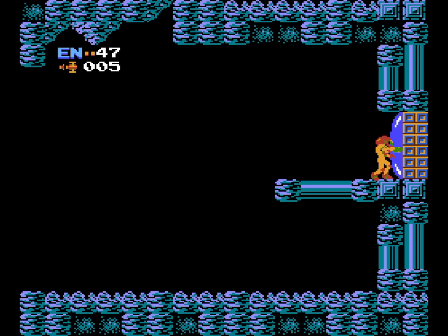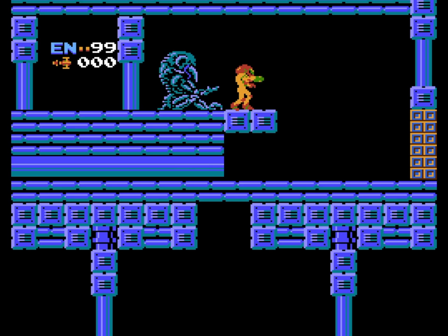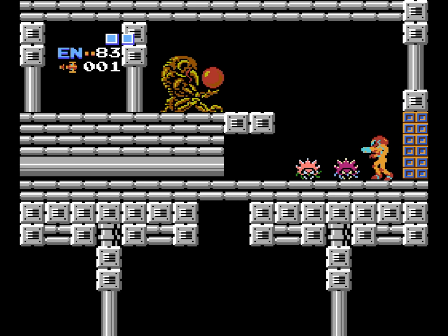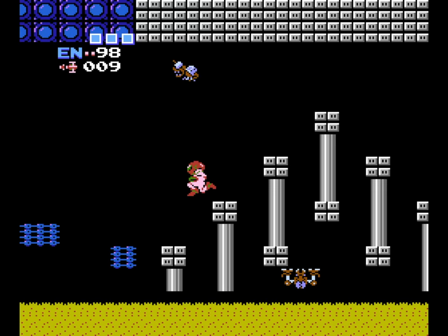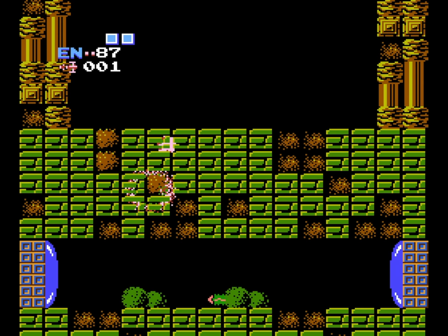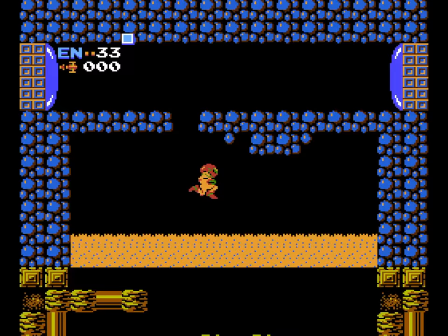So what makes Metroid so special? It's an action platformer set in a large, non-linear area. Like Zelda before it, the player is given multiple options of directions to follow, with the only limits to their progression being either a dead end, a secret to uncover, or an obstacle that can't yet be overcome. As you get further into the stages, you'll find certain upgrades that improve your armor or gun, but also items that let you maneuver higher or lower than before. The main core of the gameplay is about exploration — scouring every inch of the screen in search of powerups, and then using everything in your arsenal to discover hidden doors and passages.